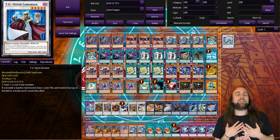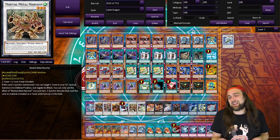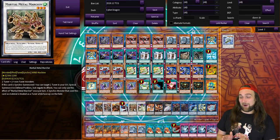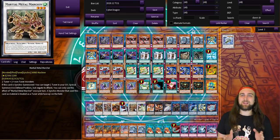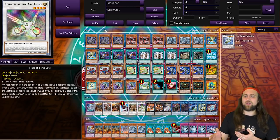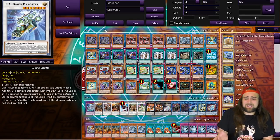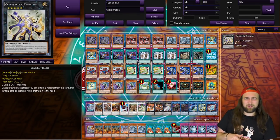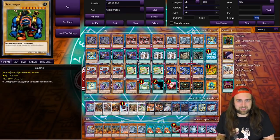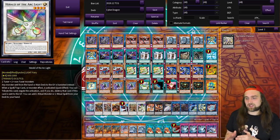I play Marcher — how did Marcher not get banned? I guess they hit Linkross. Marcher is insanely good and enables so many fun things in this deck, including the two-card and three-card combos. I play one Herald of Arc Light — this can be replaced with FA Dawn Dragster, Apollousa, or Pleiades. I cycle through Pleiades and Apollousa, but it's really nice having Arc Light essentially serving as a Macro Cosmos effect on top of a negate.